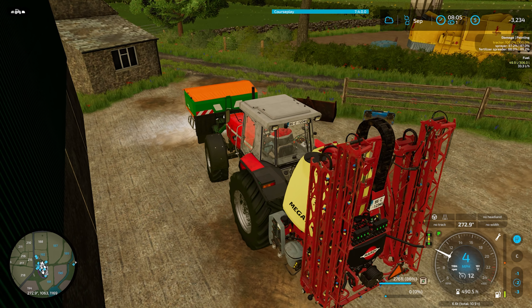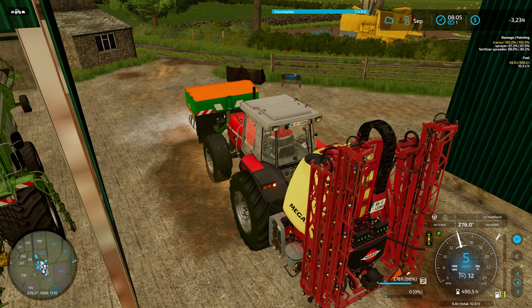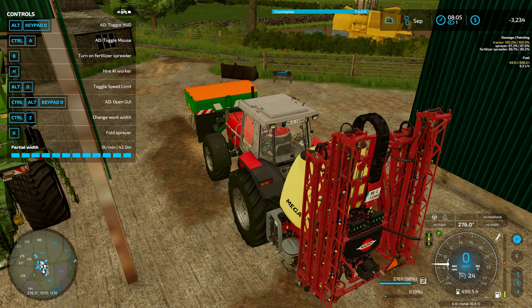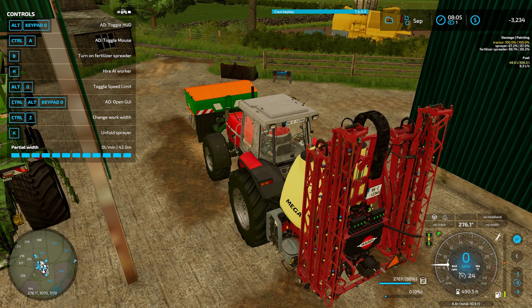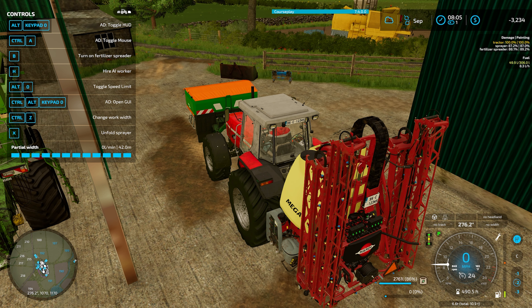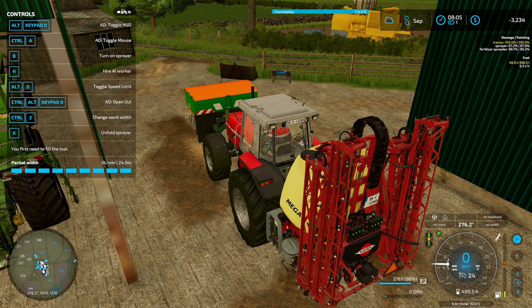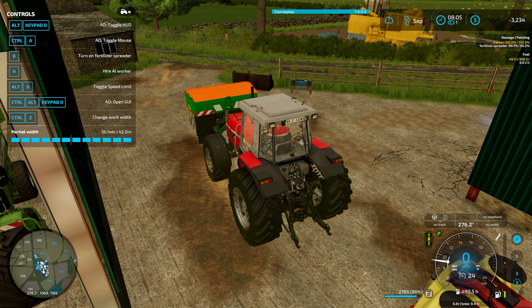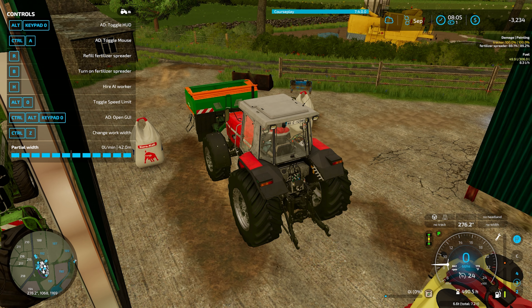I also need to unload what's in this. I believe that's just Y to unload — nope, Y didn't work. Unload sprayer is X. That's weird — no, that's unfold. I'm not even selected on that one. Let's drop that real quick and unload this. It is I. There we go. I'll move those big bags a little bit later.